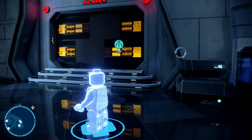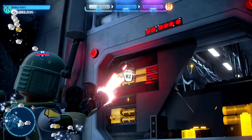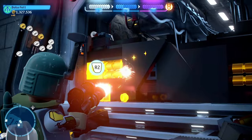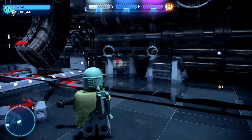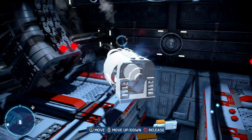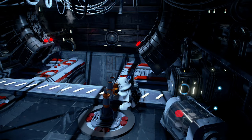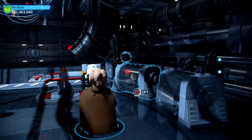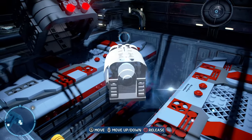The second minikit is located just down the hallway from the first one. You need to get into this room, which means you have to destroy the golden locks on the door — which also means you have to use a bounty hunter character, because bounty hunter characters can destroy golden objects. When you get into the room, you will notice that the minikit is trapped in a glass box. You need to use a Jedi or a Sith to use the Force on this box to lift it into the hole. Then use the trash compactor — the two turnstiles in the room — to collapse the walls onto the glass box.